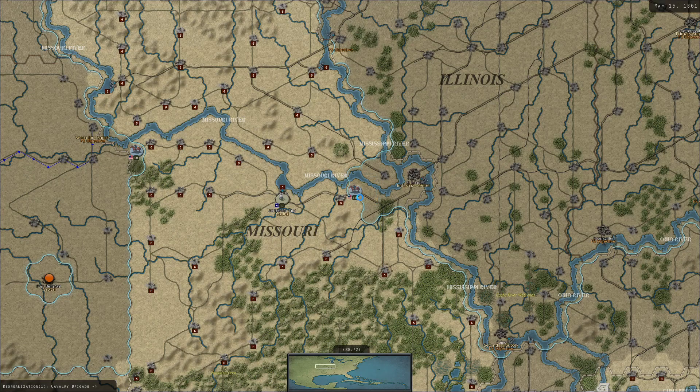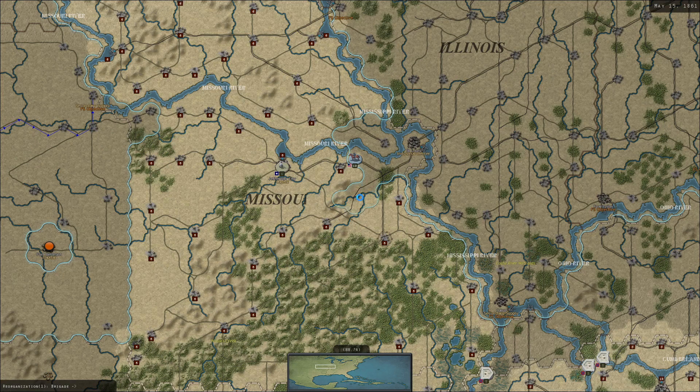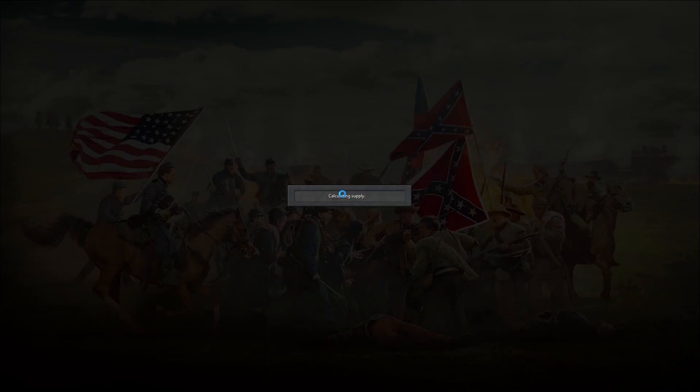That's not good - that's what I was concerned about. Almost immediately they are starting to capture territory, trying to put this rebellion down. We need to respond with Beauregard's forces as quickly as possible. If we get any additional forces, I might send them over there to Beauregard. Kentucky issues a declaration of neutrality, much like they did historically.